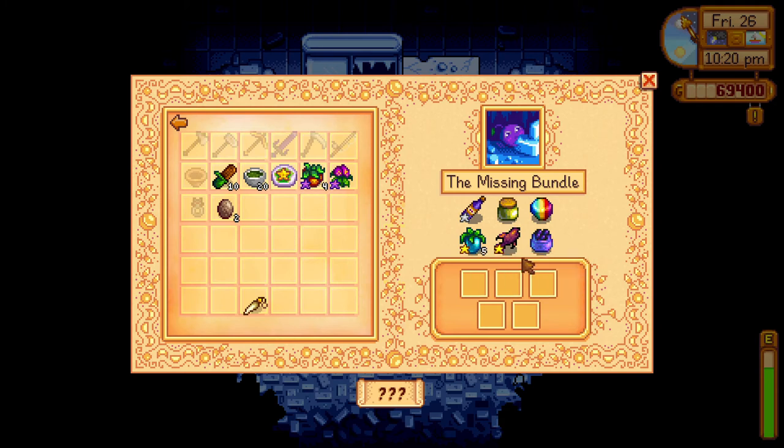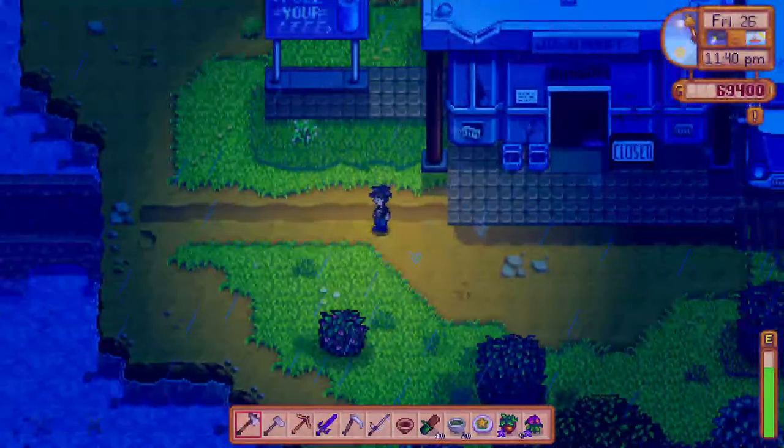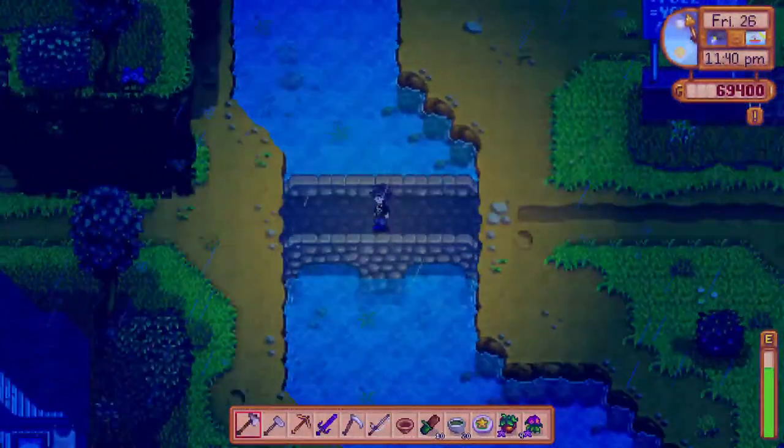We need a gold star ancient fruit and a gold star void salmon, and we need caviar. This is certainly not going to happen without your help, Sulfur and Ice Stella, because I cannot get any fish. We had a spare prismatic shard — Sulfur, did you already take it to the desert to get a sword? I haven't, but I can do tomorrow unless it's the only one. I'd suggest we use it for the bundle. I can buy you both any galaxy weapons you want because I can buy them from Marlon, so let's use the prismatic shard for the bundle. I certainly know where to get more money.